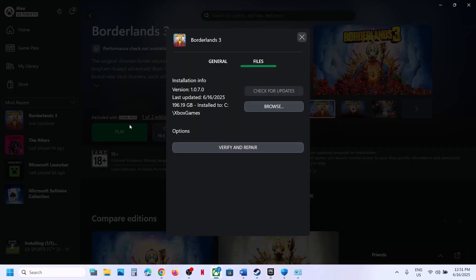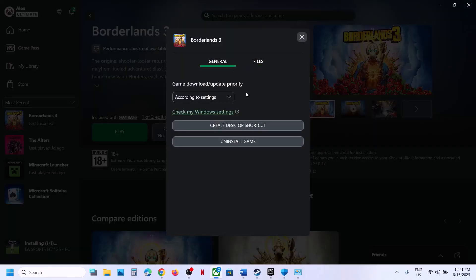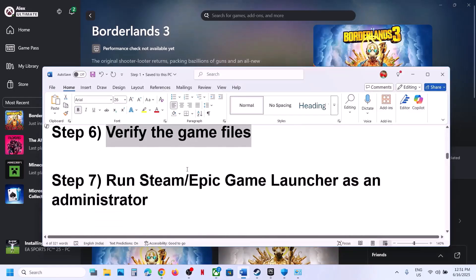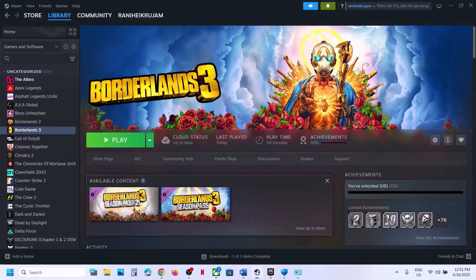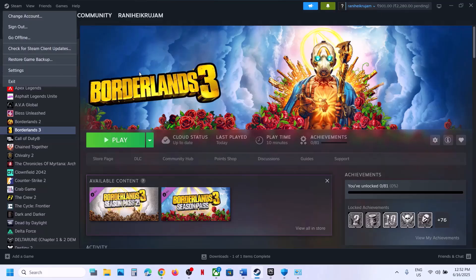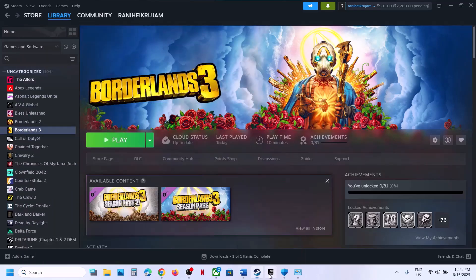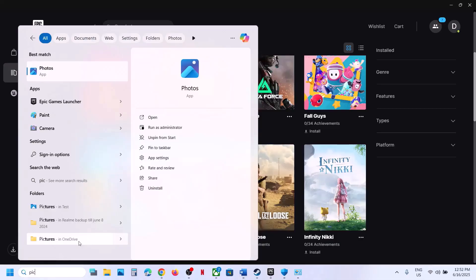For Game Pass users, right-click the game, go to Manage, then Files, and click Verify and Repair, then launch the game. The next step is to run Steam or Epic Games Launcher as administrator. Close Steam first — go to Steam and then Exit. Relaunch Steam by right-clicking and selecting Run as Administrator. For Epic Games Launcher, right-click, exit the launcher, relaunch it, right-click again, and click Run as Administrator.